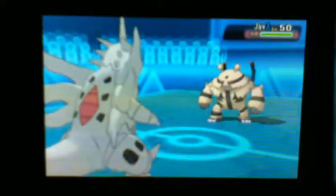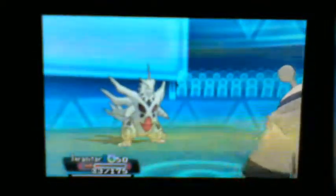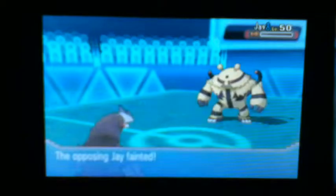He's going to go to his Electivire. He probably has the Cross Chop, and he does go for the Cross Chop and takes me out. But I still have my Excadrill — I'm Jolly Nature and I have the ability Sand Rush, so I'll definitely be able to outspeed this Electivire. I go for the Earthquake and take out the Electivire.